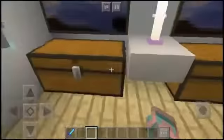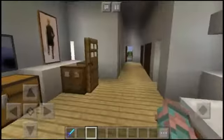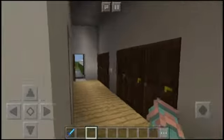Over here we have something that looks like a painting or a mirror I guess, and then we have some dressers - some chests there - and then we have the beds. That's pretty much it for the guest house.